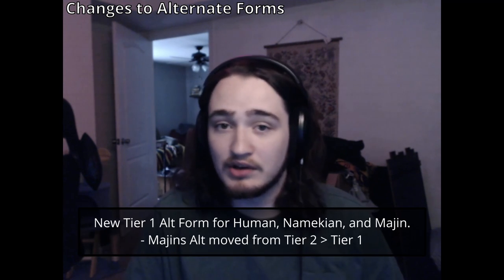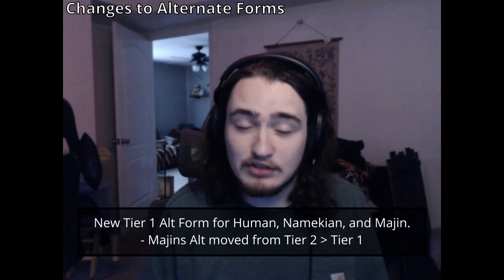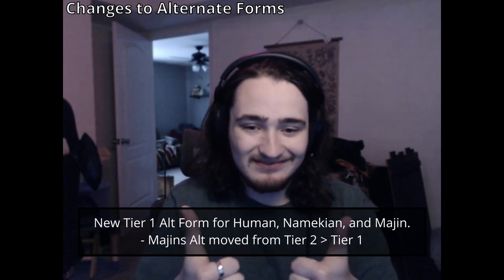Finally, the changes to alt forms. Not much change for Saiyans, but the other races got some changes. Human and Namekian now each have a tier one alt form. Majins already had two alt forms on tier two and three, so we moved tier two to tier one with balance adjustments to compensate. Now Human and Namekian actually have two alt forms, giving every race two alt forms. Arkosians now also have a tier two third form alt.